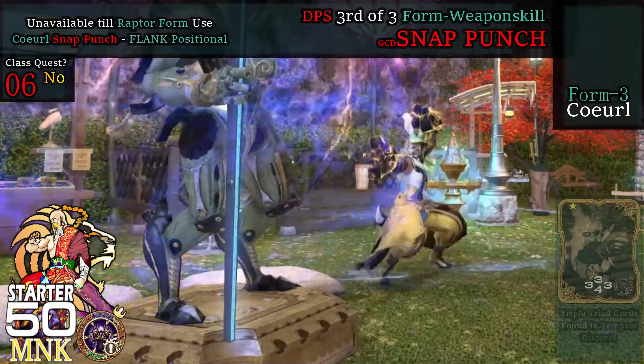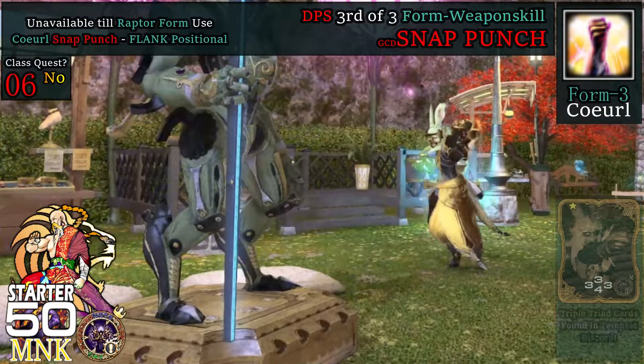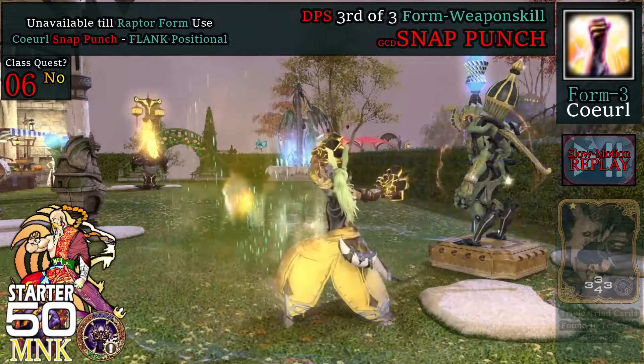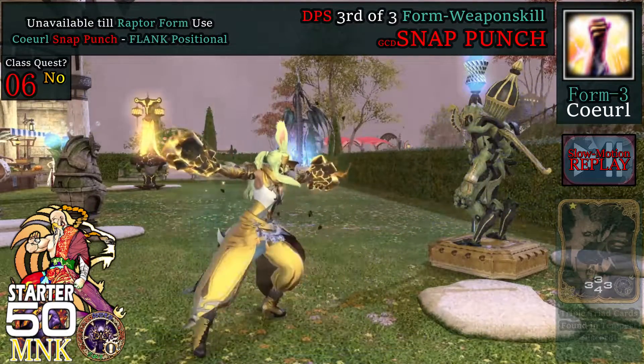At level 6, we get Snap Punch, which delivers a weapon skill attack of 270 potency, 300 when executed from the target's flank. Snap Punch requires Coeurl form in a sequence similar to True Strike.